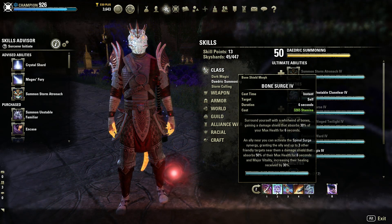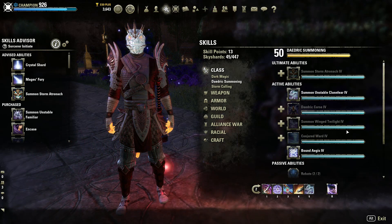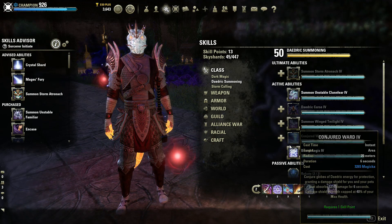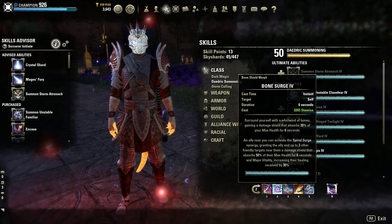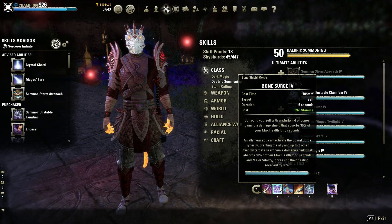Bone Surge is actually an interesting one. If you don't elect for Bone Surge, one of the common options Sorcerers can use is Conjured Ward. However, this doesn't affect your allies, and so I think Bone Surge is much nicer, especially in conjunction with the next ability on our bar, as it allows not only for a strong self-shield but also the option for our group to synergize it and help themselves out too.